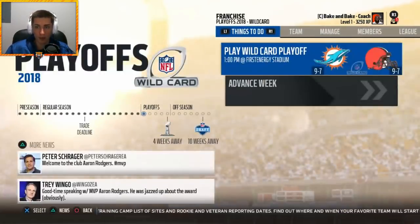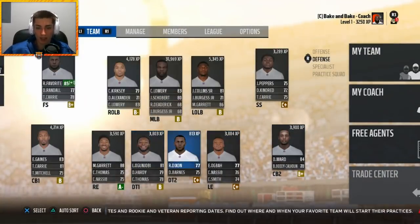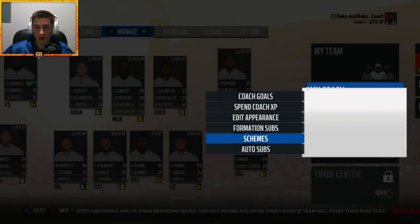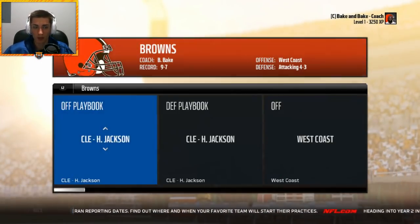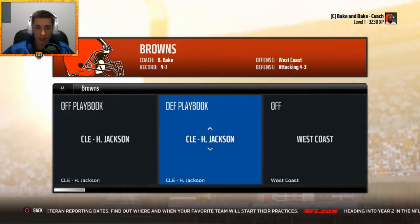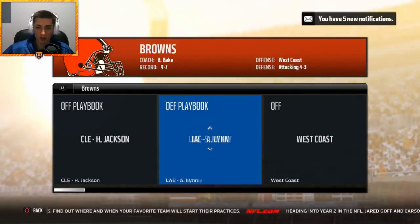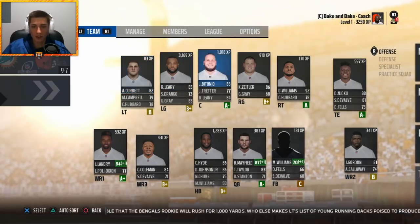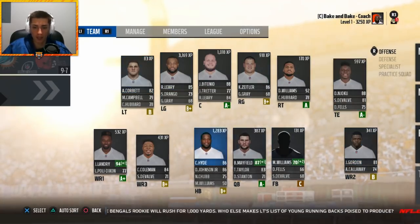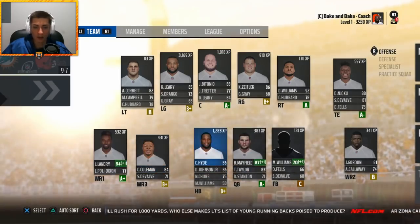Getting Crosby Lowry more playing time and changing to a 4-3 attacking scheme with the Los Angeles Chargers playbook for the playoffs. Baker Mayfield is up to an 87 overall. I might trade Carlos Hyde — he just doesn't work out. Antonio Callaway is buried on the depth chart and just isn't going to play. On defense, Randall Favorite is an absolute beast with man coverage at 98.